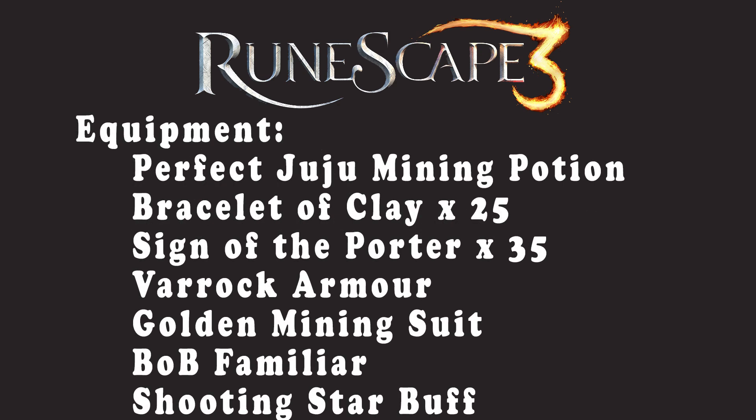For equipment you are going to need perfect juju mining potions or perfect plus potions, around 25 bracelets of clay, and 35 signs of the porter. If you don't have signs of the porter you are going to need to bank more frequently. You will also need Varrock armor and you can wear pieces of the golden mining suit for extra experience. After that you are going to need a Beast of Burden familiar, and finally you should go after the Shooting Star buff for extra GP.